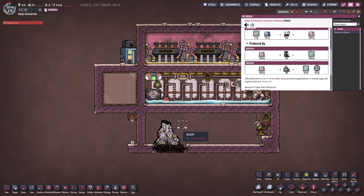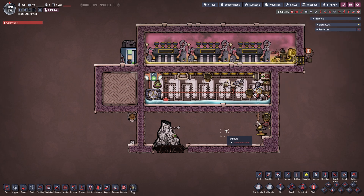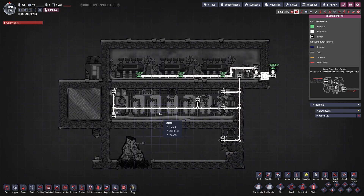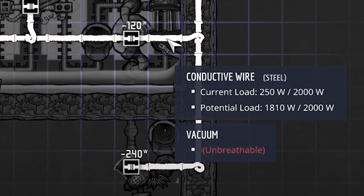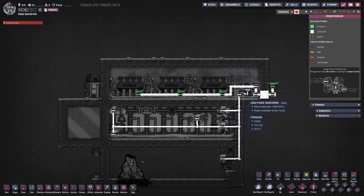This is a 100% efficiency setup — you will not lose a single drop of Niobium. In F2 we can see the power: up here on top we have our three steam turbines feeding into a large power transformer and out into our power grid, simulated by our dev tool on the right. From the large transformer we power everything here with a potential load of 1,810 watts, which is really not that bad. The large transformer is on the inside so we cool it down with the rest — it doesn't cost anything other than a couple of insulated tiles.